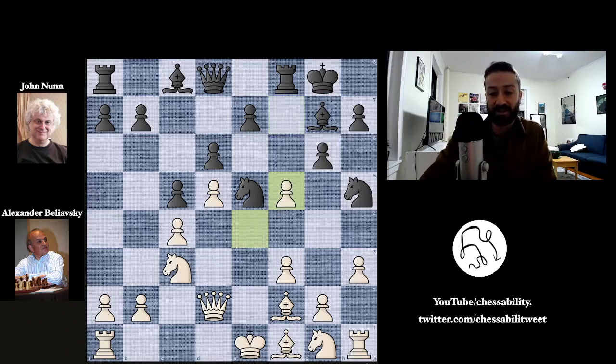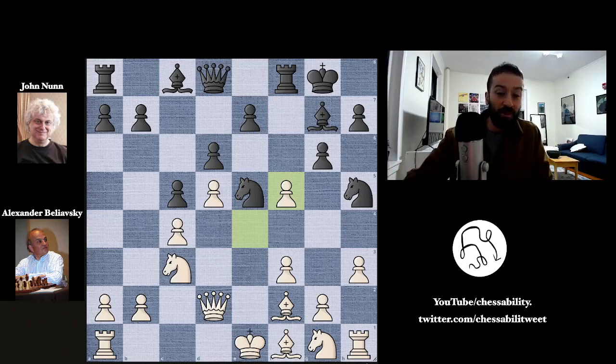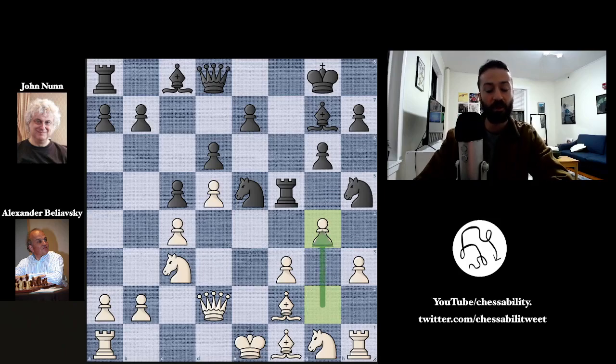Here we have pawn takes on e5 by Beliofsky, and probably what he expected is just pawn takes back on g5. But this is the critical tactical moment in the game — see if you can find John Nunn's move. The move played that really sent this game along its decisive path was rook takes on f5. This looks at first sight like a quiet or reasonable move, but the idea allows a really nice response that you can't resist playing — and in fact it is what Beliofsky plays: g4, pushing the pawn forward.